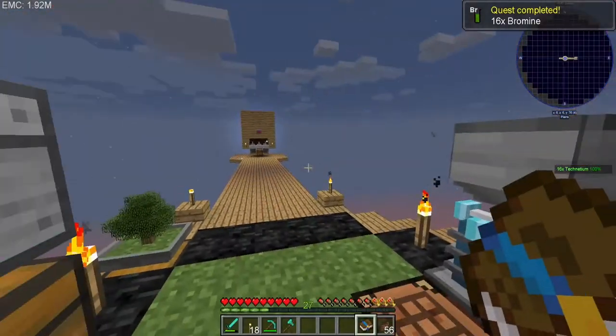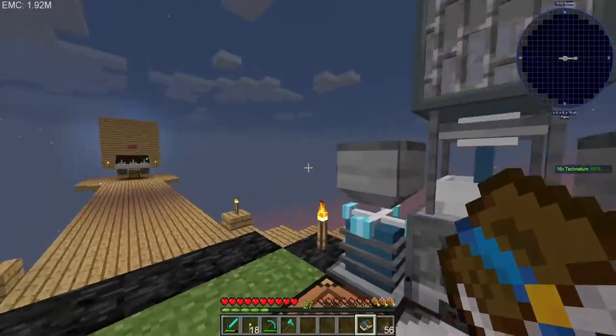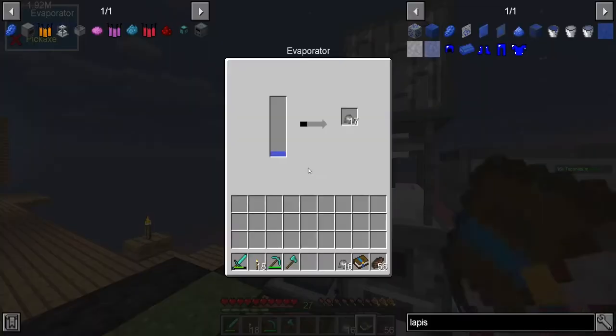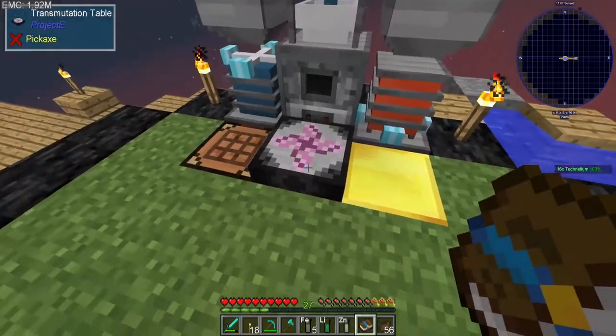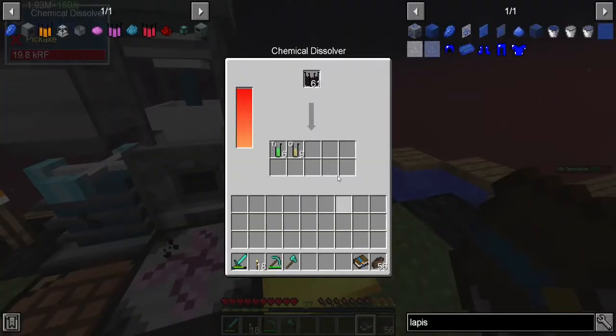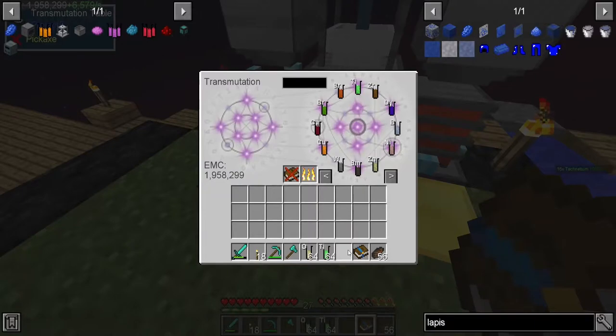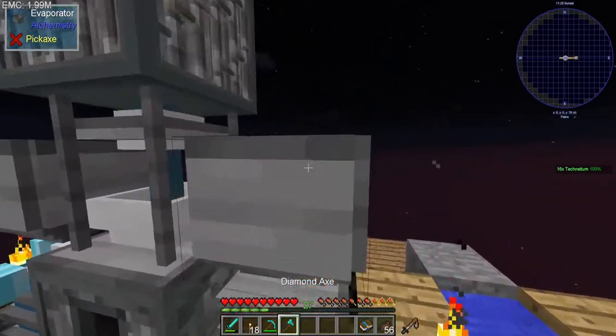We have some bromine — cool beans. Fluorine is like from the magma, like we were saying. These are almost done. Magnesium, potassium chloride, sodium chloride — all good to go. I still haven't tapped into this stuff yet. We need to set up another chemical dissolver — but that's expensive, it's like 100,000, which is like two uranium. That's crazy.